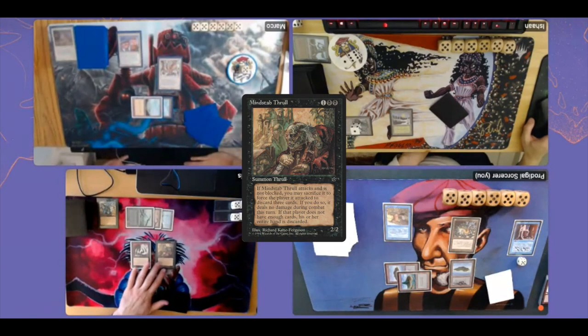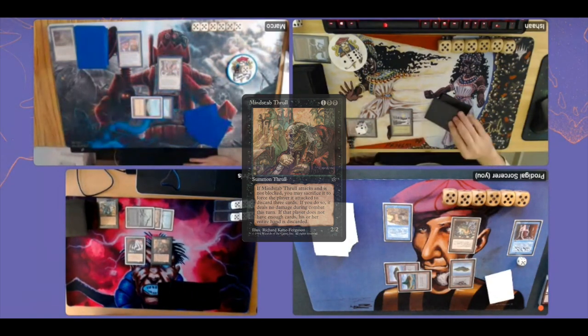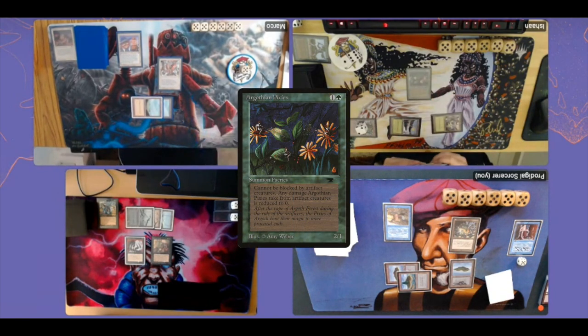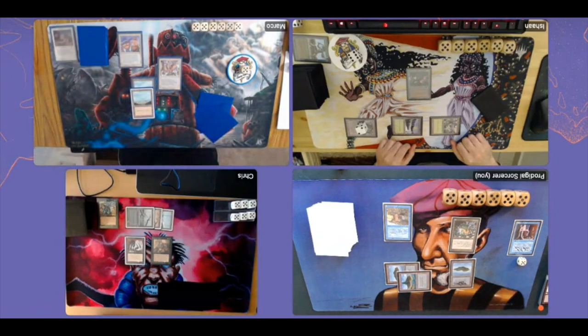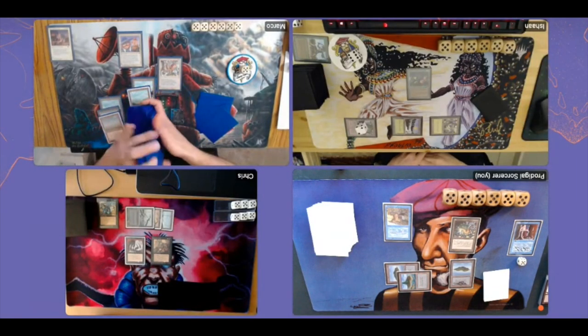Chris plays another Swamp, then plays Mindstab Thrull — a 2/2 Thrull where when it attacks and the defending player doesn't block, you can sacrifice it and force that player to discard three cards. Pretty brutal. Several players are still open. Ishan plays an Argovian Pixies, a 2/1 from Antiquities. Then Marco uses his Land Tax, finding three basic lands — shuffling up again. Having Land Tax in your opener is like the dream in a singleton format.